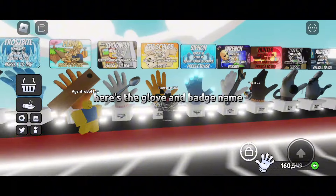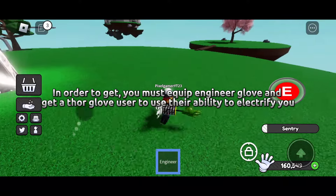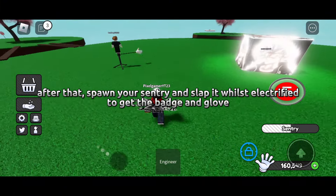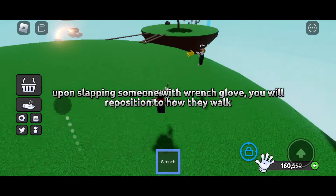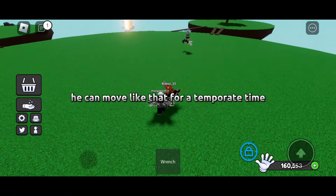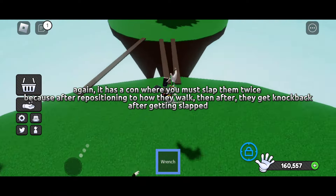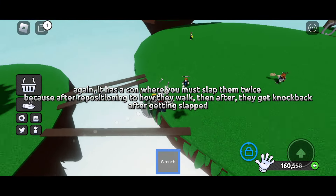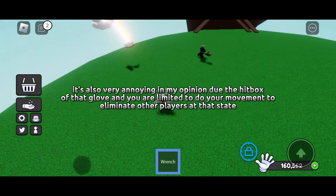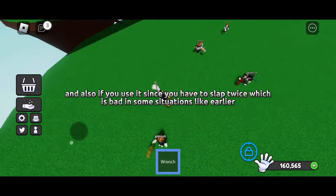Since you can't defend yourself, you'll end up dying. Next is the Wrench Glove, which is a badge requirement. To get it, you must equip the Engineer Glove and get a full glove user to use their ability to electrify you. After that, spawn your sentry and slap it whilst electrified to get the badge and glove. Upon slapping someone with the Wrench Glove, you will reposition to how they walk. You can move like that for a temporary time. The con is that you must slap them twice, and the hitbox limits your movement to eliminate other players.